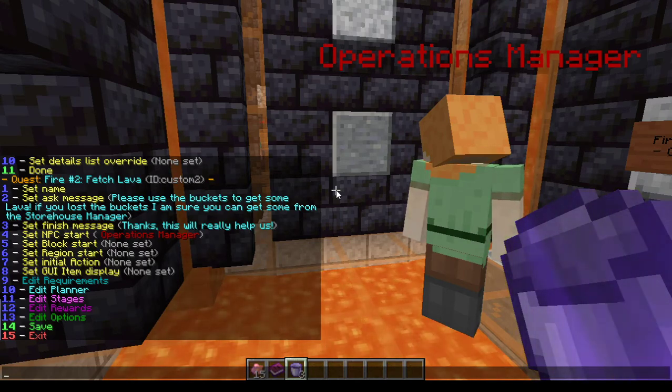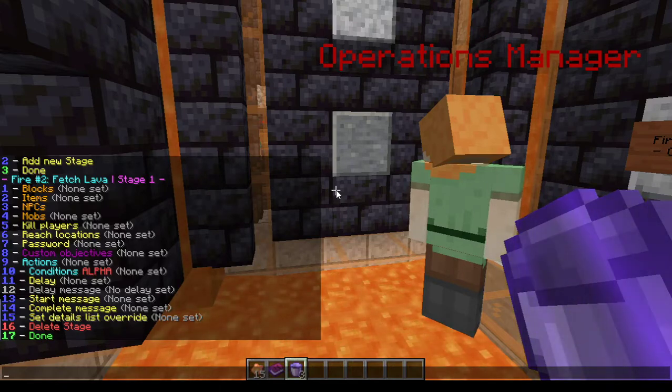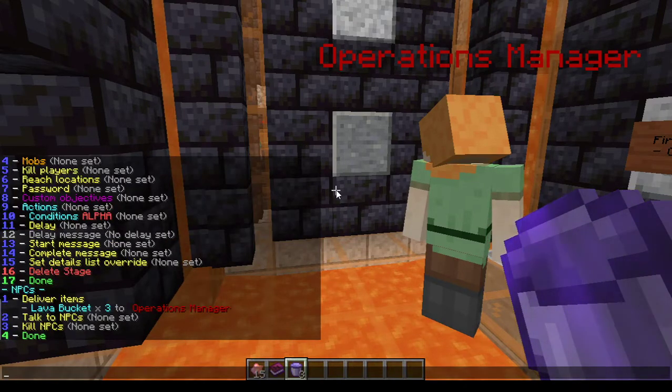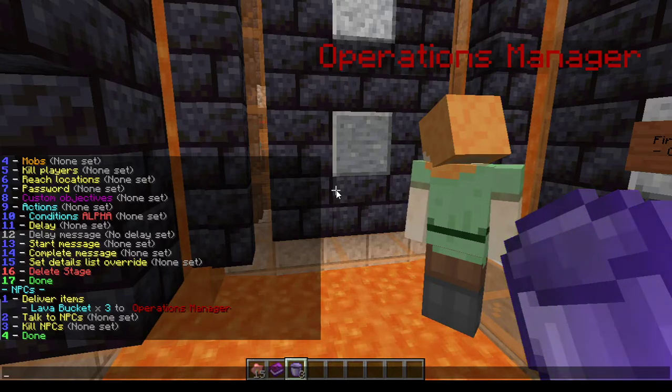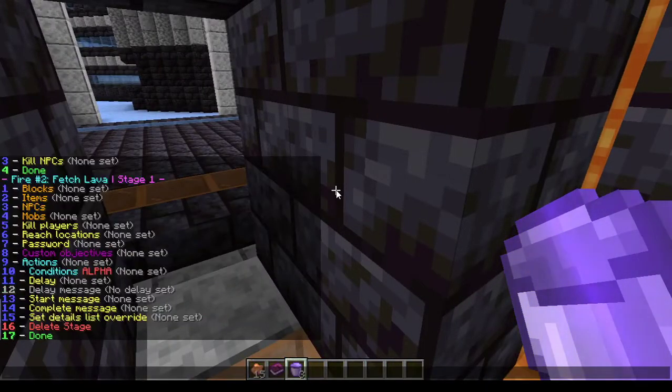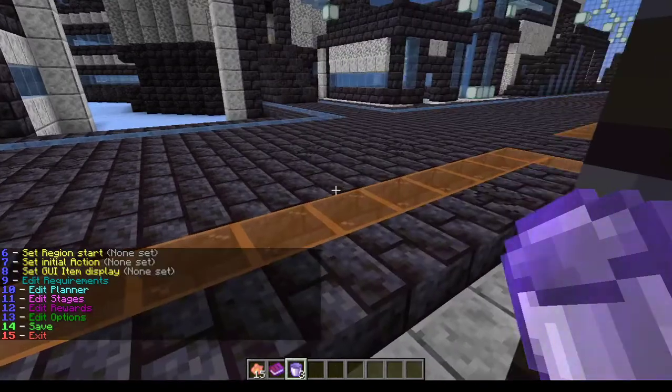Of course we also have rewards and stages. Let's go to the stages. Stage one: I check the NPCs and I see I have to deliver plain lava buckets times three to the operation manager.